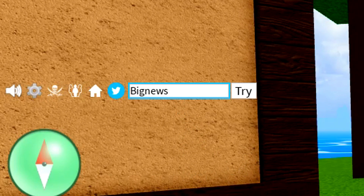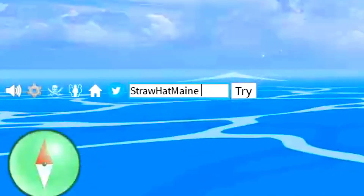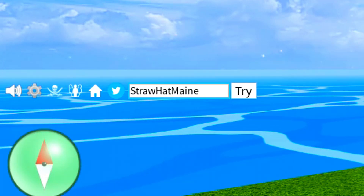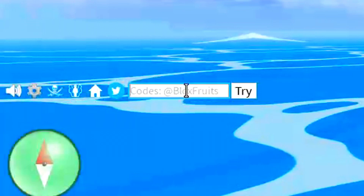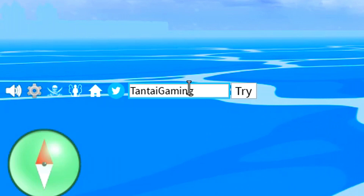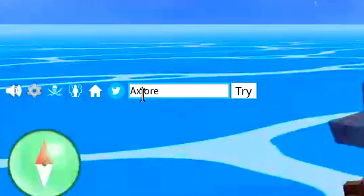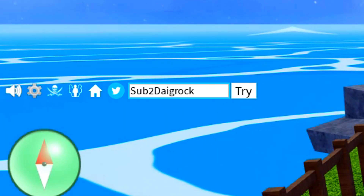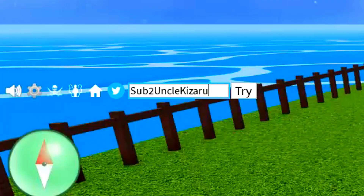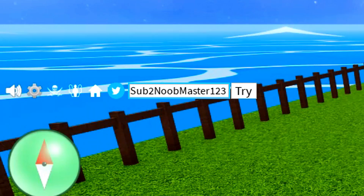We've got the code 'figure80' for double XP, then 'bignews', then 'thud10'. Next is 'sub2officialnewbie', then 'strawhatmain' for 15 minutes of double XP. Then 'handtoygaming', then 'exile', then 'sub2diogroklovers', then 'sub2unclekizaru', and 'sub2noobmaster123'.